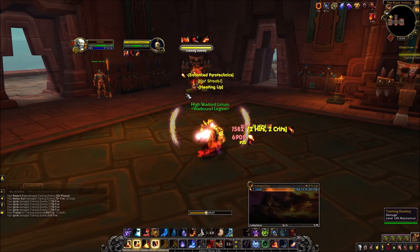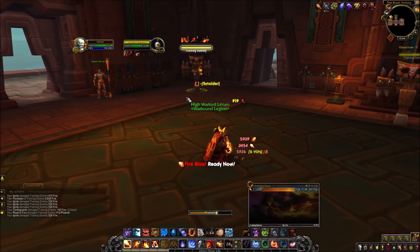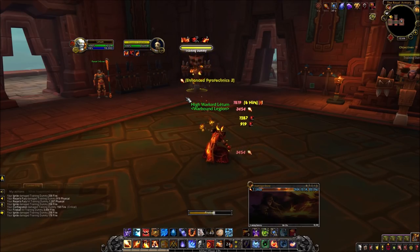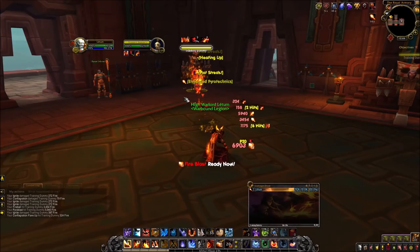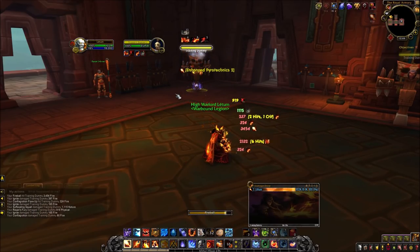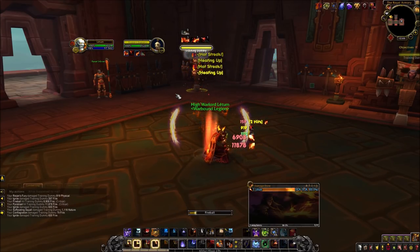You save your next Rune of Power for when Meteor is off cooldown. When Combustion starts to come off cooldown again, you want to save your Fireblast charges. Just never sit on 3 charges because you're just wasting recharge time. Now that Meteor is starting to come off cooldown, I'm going to try to have a Hot Streak ready for the Rune of Power.